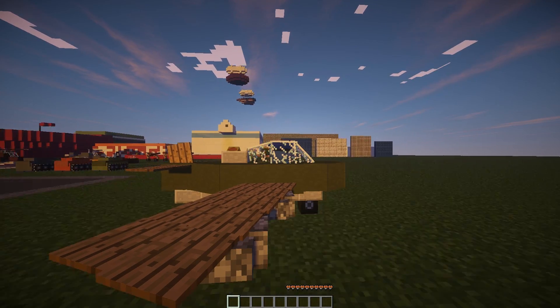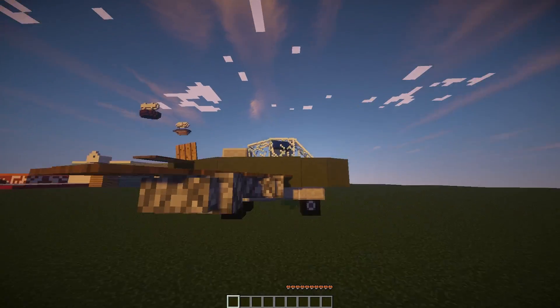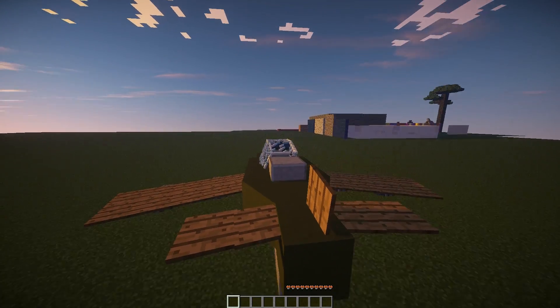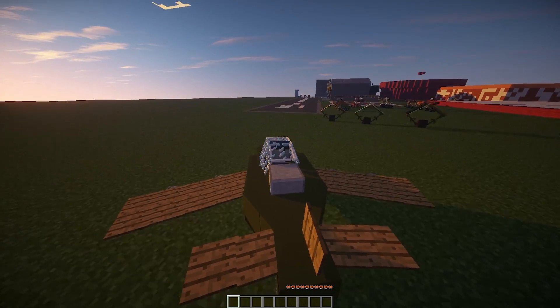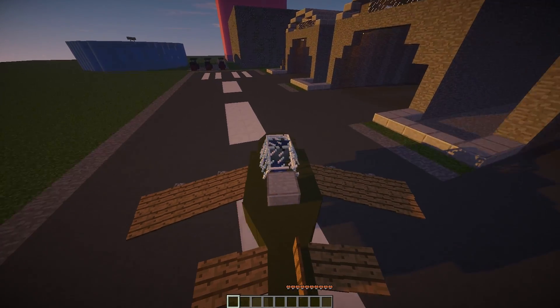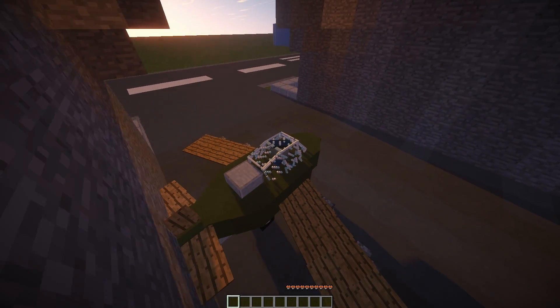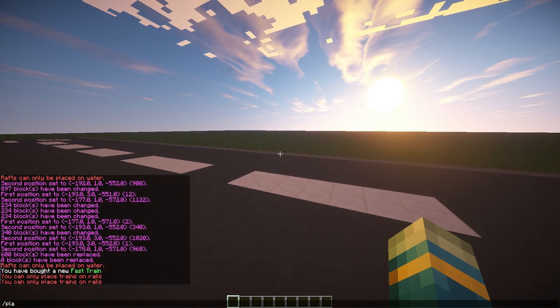We are going to taxi onto the runway and hopefully take off before we reach the end. There we are, we're in the air! Let's fly around and land again so I can show you the other vehicles. You can get this vehicle in the same way as the others by doing forward slash... there we go, it's in the hangar now, well parked. You can obviously do plane shop to buy.